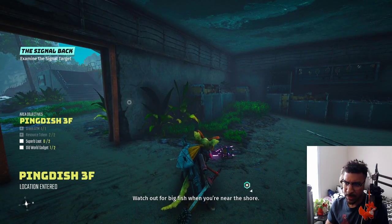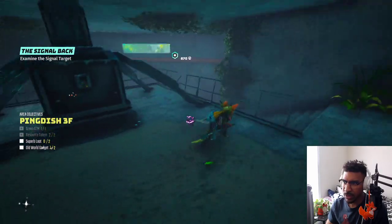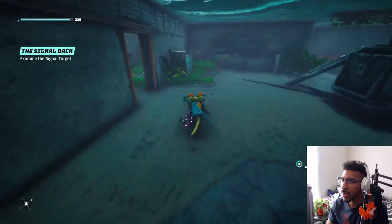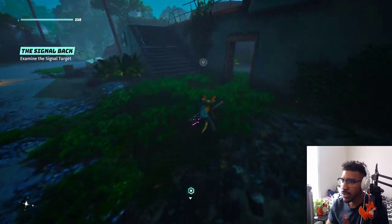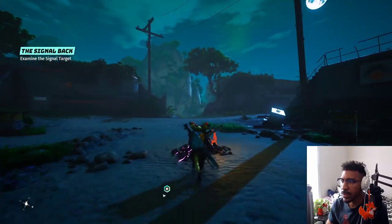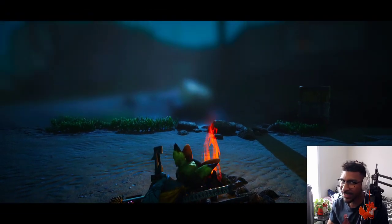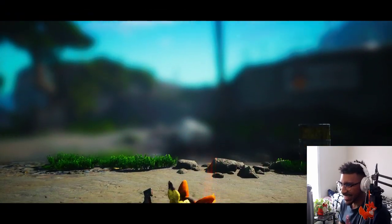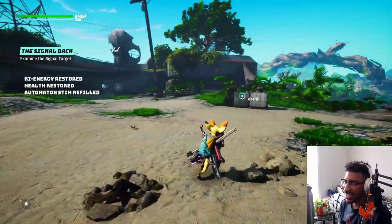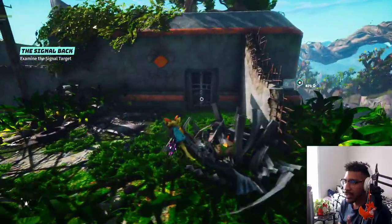Green ATM, superb loot. I think we stopped literally right before a superb loot, but there was a door we couldn't get to because our wrench is not upgraded enough. I got burned by the campfire, which is interesting - it just catches me off guard sometimes. And yes, I do have a toilet brush as a weapon. It's actually insane.